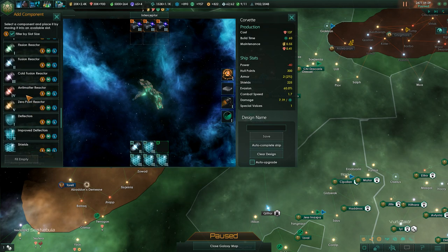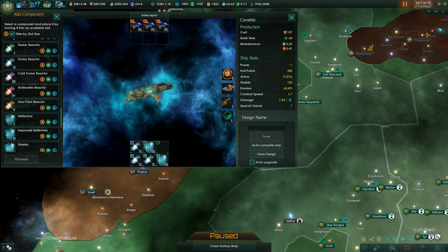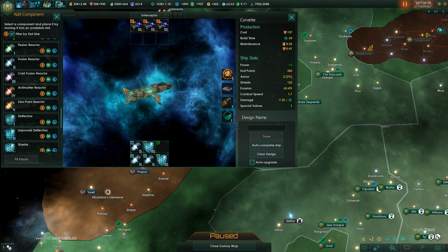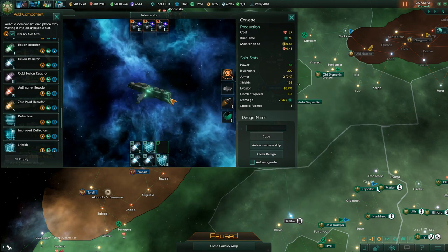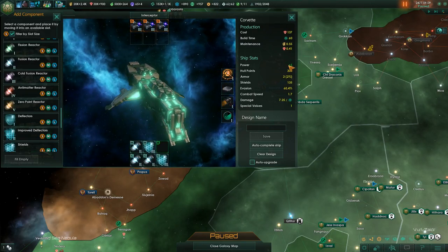When you add shields you may find you don't have enough power. Upgrade your fusion reactors to something better — now we're at plus-five power and have a little extra capacity before heading out into space.